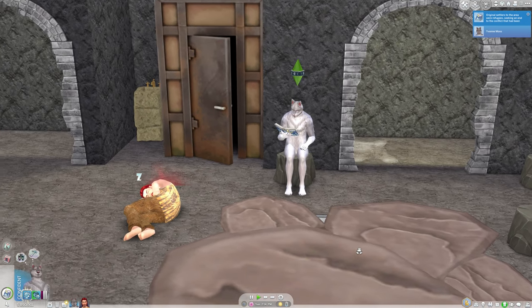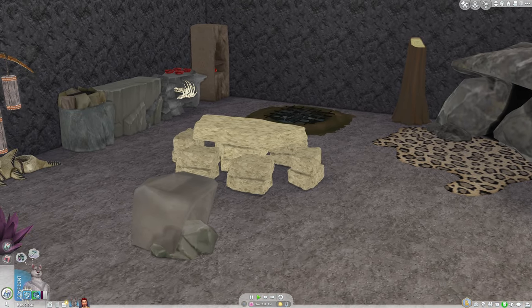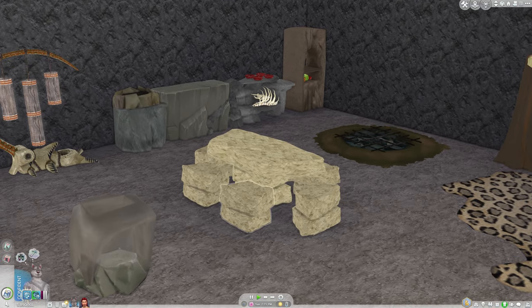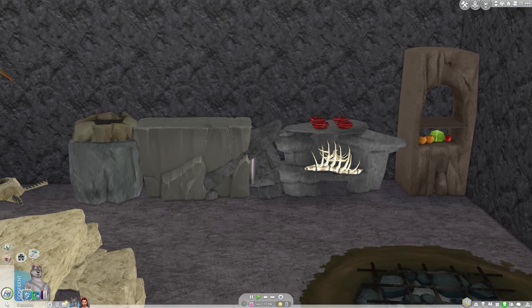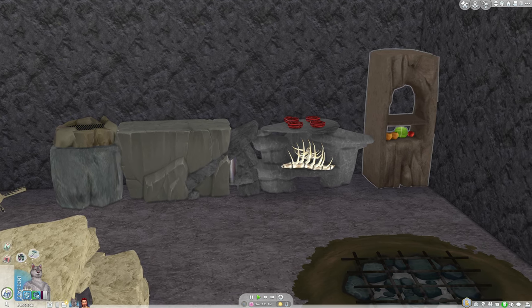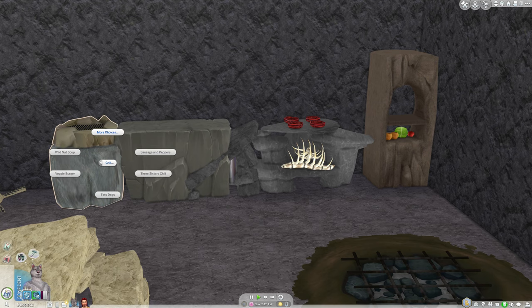We've already found the caves, but I have expanded the CC I'm using. We now have a dinner table instead of that picnic table with logs — that looked a little too out of character. We also have a functional kitchen setup. This refrigerator looks like a cooling rack but has the functionality of a refrigerator, and then we have a stove, a counter, and a grill that actually works with the Simple Living lot trait. We can make mushroom steak since we have mushrooms, and other dishes once we get the ingredients.